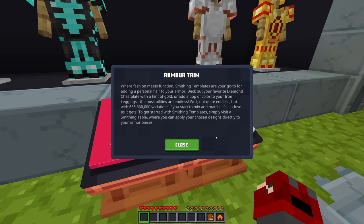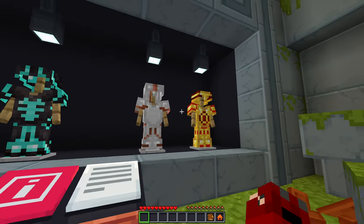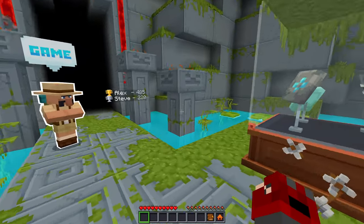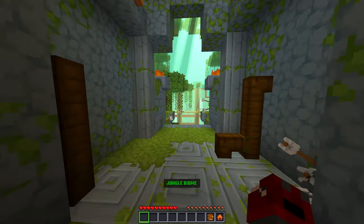Smithing templates are your go-to for adding personal flair to your armor. Deck out your favorite diamond chest plate with a hint of gold or add a pop of color to your iron leggings. The possibilities are nearly endless — with 655,360 variations when you mix and match, it's as close as it gets. To get started, simply use a smithing table to apply your chosen designs directly to your armor. Though, they made Netherite armor even harder to craft than it was already, so that was a bad update in terms of that.